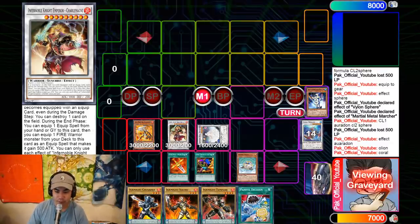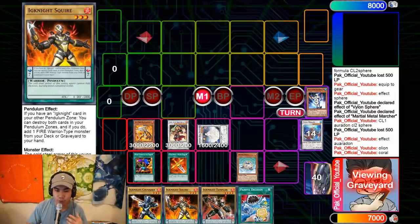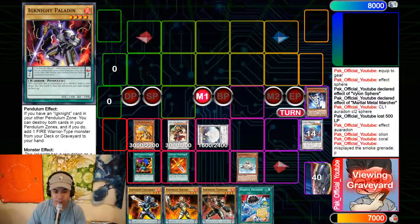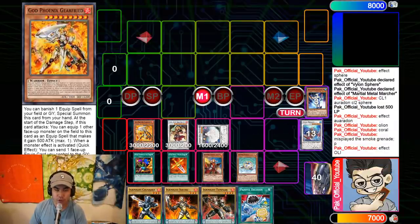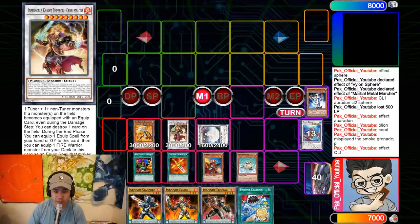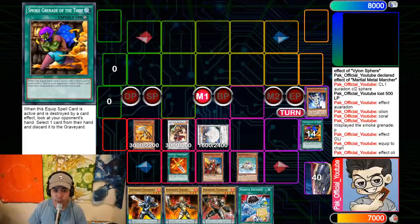I actually misplaced my Smoke Grenade — placement really matters here. Your pendulum scales need to be left and right, so card placement is critical. You use Allure's graveyard effect — when in the graveyard, target any warrior monster you control and equip Allure to it. The equipped monster becomes untargetable. We equip it to Gear Freed, giving it non-targetable negation. Then because a monster got equipped with an equip spell, we trigger Charlemagne to pop our own Smoke Grenade — that's confiscation number one. Hand loop count is now two: one from Dolphin, one from Smoke Grenade.